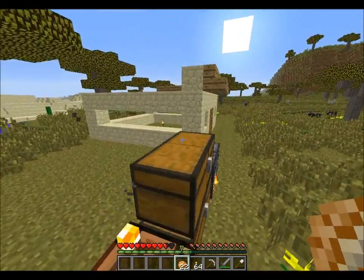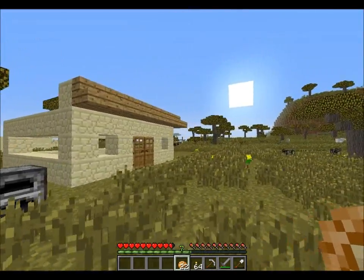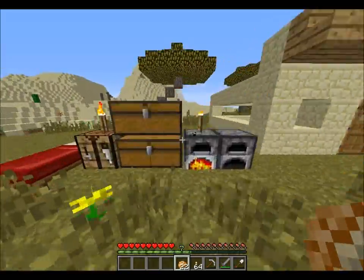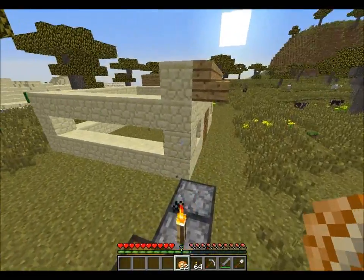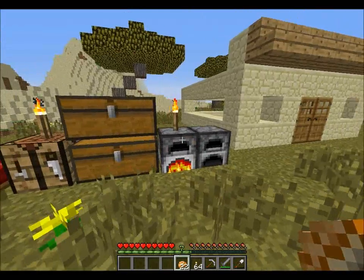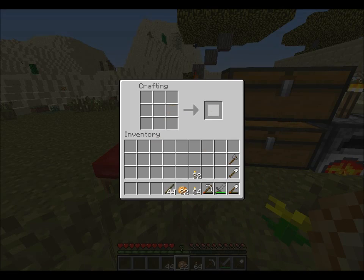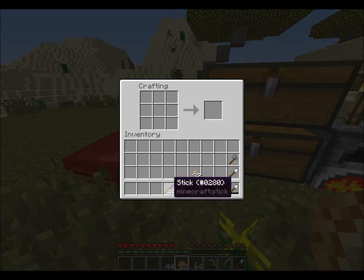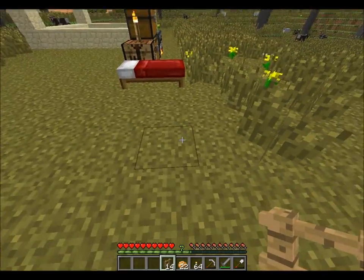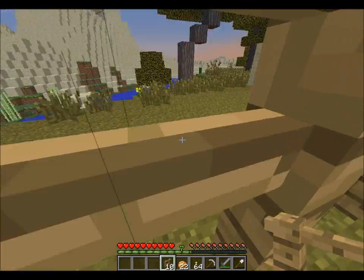Today we're going to be building some buildings. A couple people suggested a western cowboy theme, and I thought that sounds really awesome. So I'm going to make some fences because if we have the entrance over here, we might want it like a classic western ranch sort of thing — like Christina's Ranch or Vanilla's Ranch.